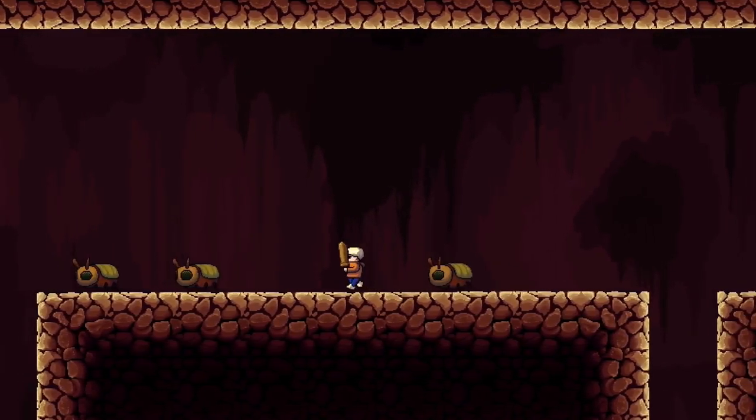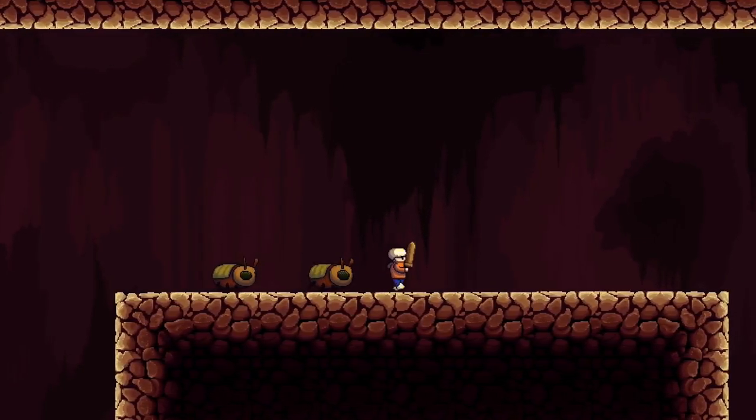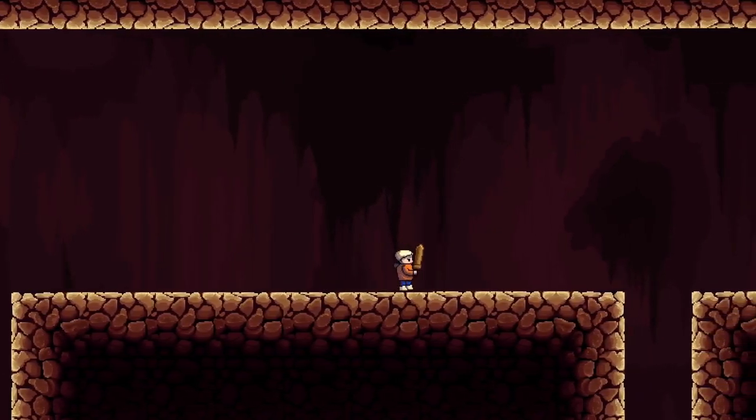The first weapon will be a wooden toy sword. I added a first attack and imported the enemy damage animation, so we can hurt the bug. When you do enough damage, the bug dies — and here is how it looks.